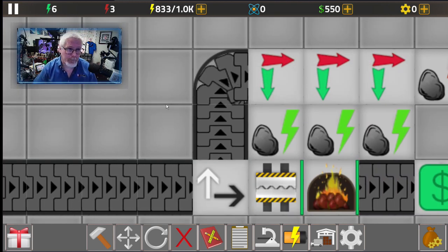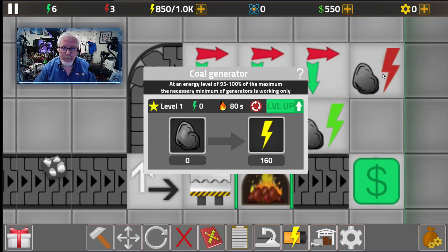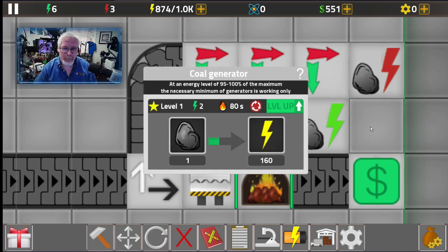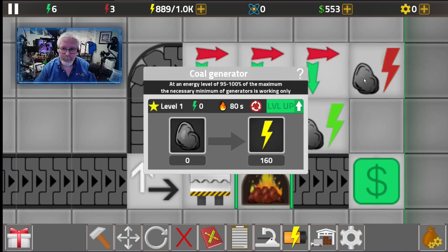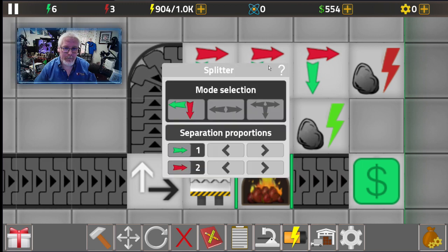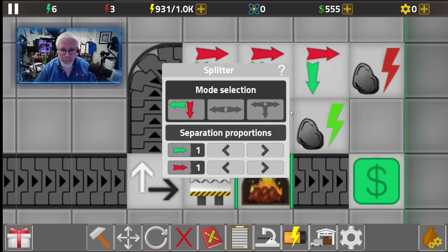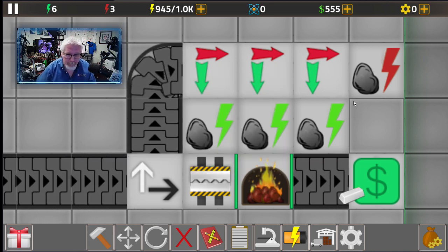Notice we've now got six energy. One of the generators has not lit up yet. We've got two in that one, one in that one, and one in that one. That's because we put two there — this one is set to two, so this one needs to be three. So: three, two, one — and then all of these will get filled evenly. Very, very important if we're going to get this to run well.